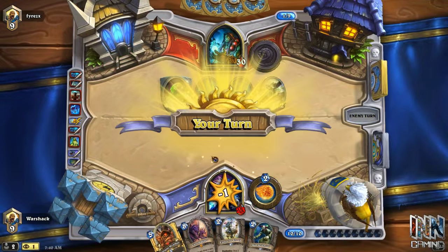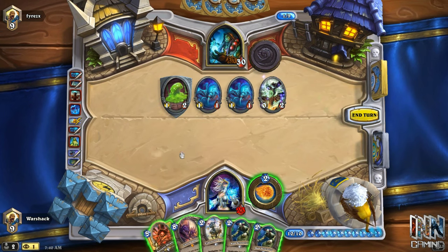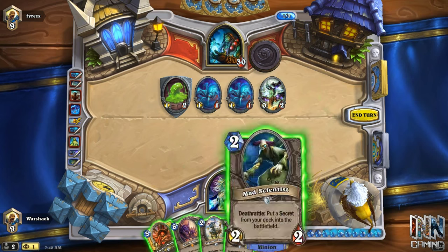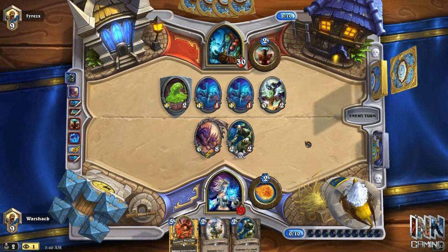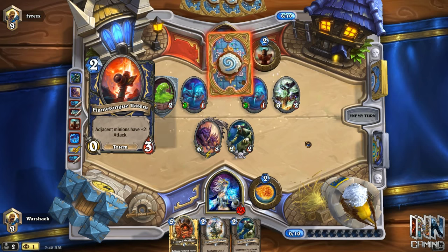Tip number two is something we always try to go for but may not think about as much as we should — making favorable trades. In this example, I'm actually not the one making favorable trades; my opponent is. It's a great example of someone taking advantage of a mistake. I played Chromaggus and Mad Scientist on my board instead of playing the Explosive Sheep and pinging to clear it, because I was being greedy. I thought maybe he doesn't have a Flametongue Totem — well, I was really wrong, and he threw the Flametongue Totem in between his spiders.